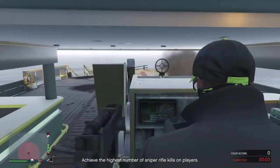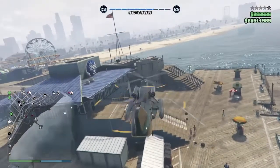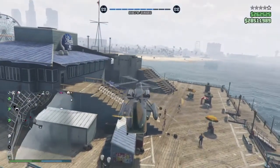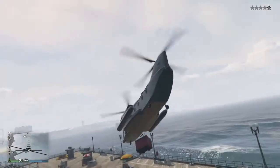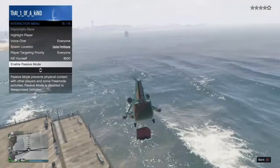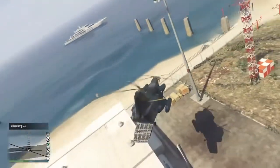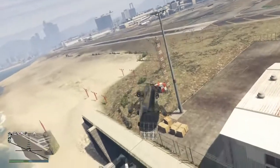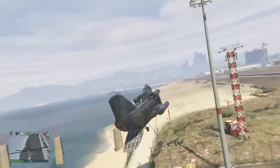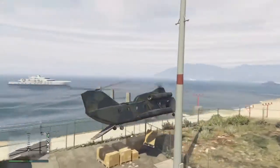Another good way to fortify your yacht is bringing certain props to block off areas of your boat. You can use the normal Cargobob since you're carrying small items that won't glitch off the hook. Go to the pier to carry a dumpster to your boat. Another good prop is boxes at the airport. If you want more items at the yacht, you'll need a friend to stay there so they won't disappear.